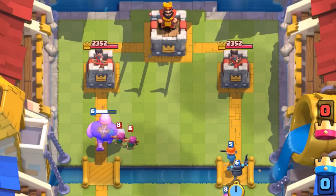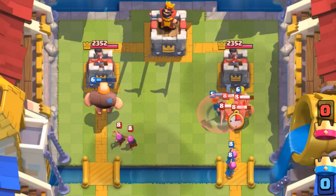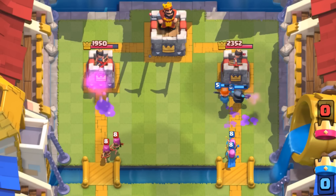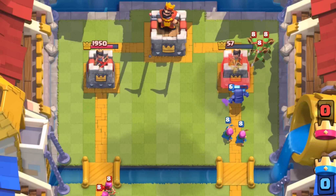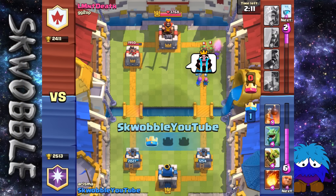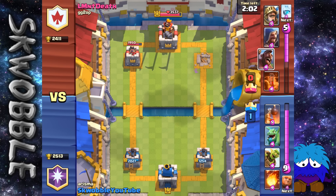My Giant is going up there on the left side, just tanking that damage from those Archers. I put in the Valkyrie, the Mini Pekka and the Archers. The Mini Pekka and the Valkyrie absolutely take out all of those Barbarians. Together they take out the first tower within 45 seconds. The Archers just finish off those Spear Goblins and get three hits off onto the tower.